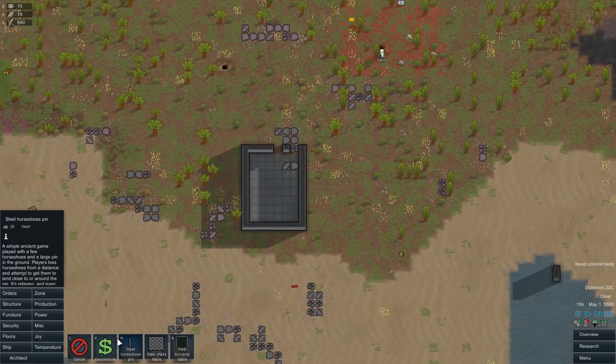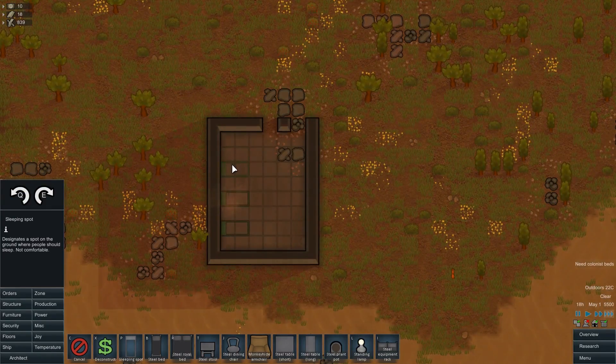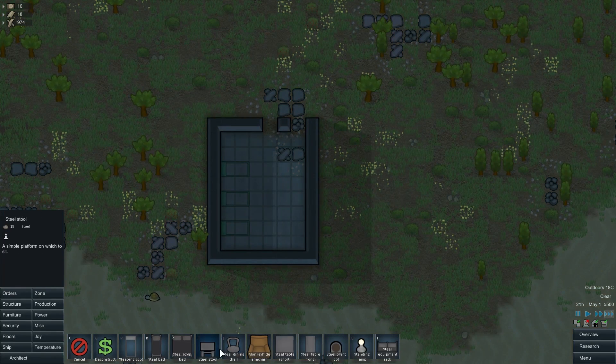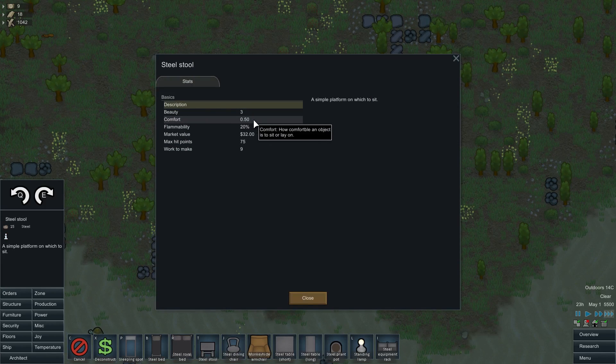I will just do furniture. A few sleeping spot beds — they don't require anything to do. Some nice dining chairs. Sitting at a table requires a lot more steel. Wow, what's the point? Why would I do a steel dining over the other one? Beauty 7, comfort 7 — 0.7, okay it's less comfortable. This basic one.